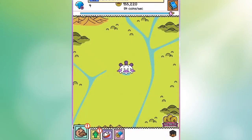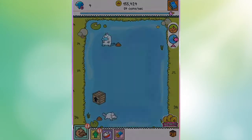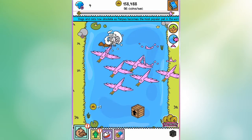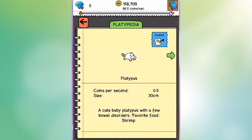Now, if you're finding it a little bit hard to follow what is going on, have no fear, because the developers have thought about it. They have given you an encyclopedia to help you keep track of all your platypuses.